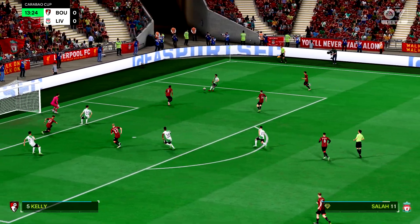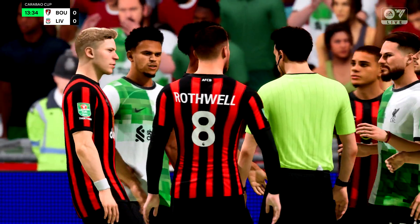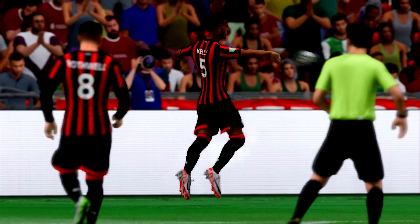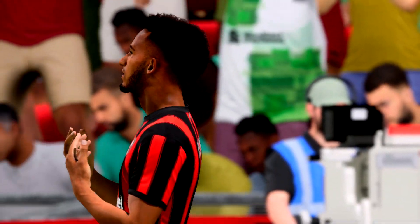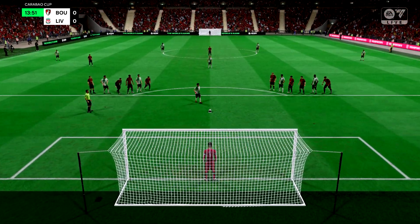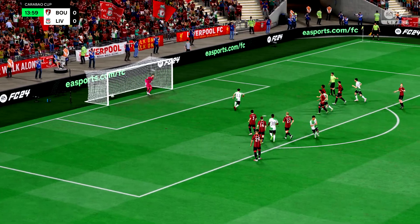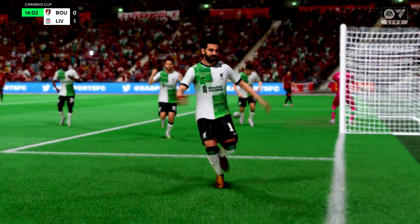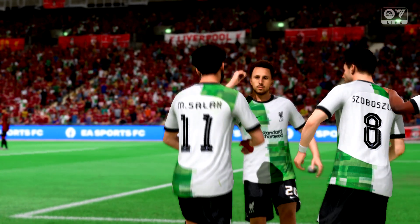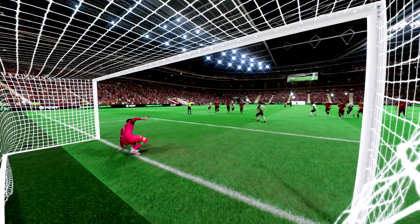Salah. Salah does thrive on veering infield. And the opinion of the referee — that is a penalty. This to make it 1-0. And confidently converted. Well, here we can see it again. Keeper's gone the wrong way, and it makes it a fairly easy finish in the end. That's how to take a spot kick.